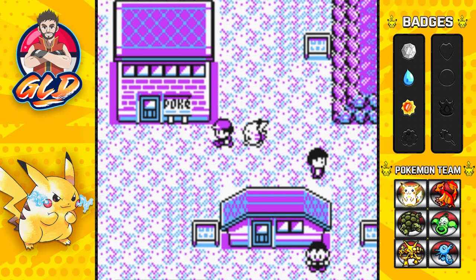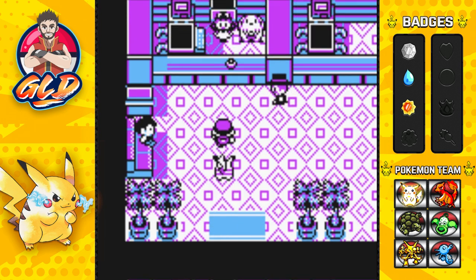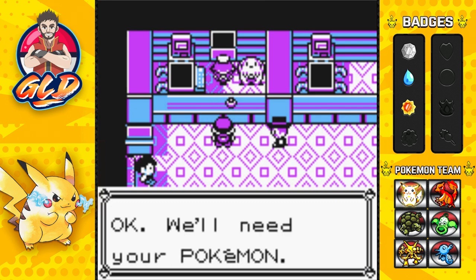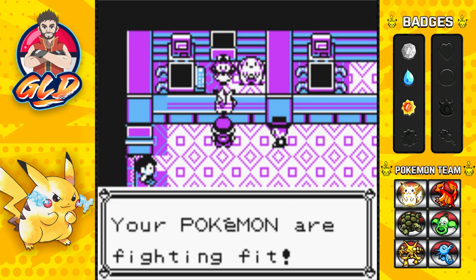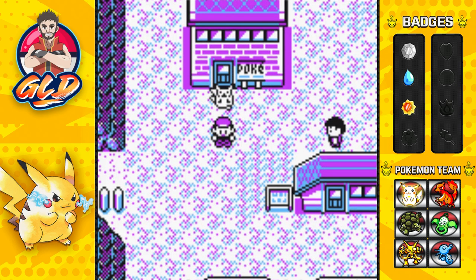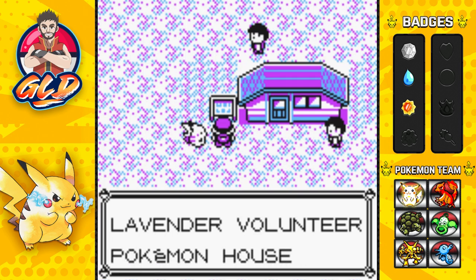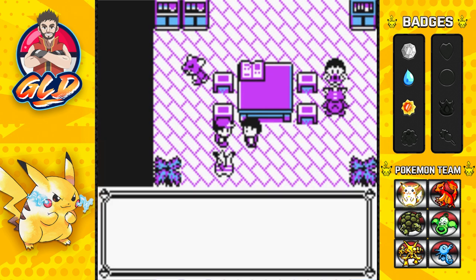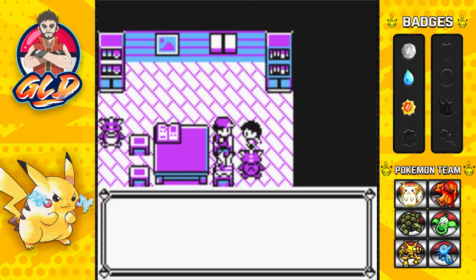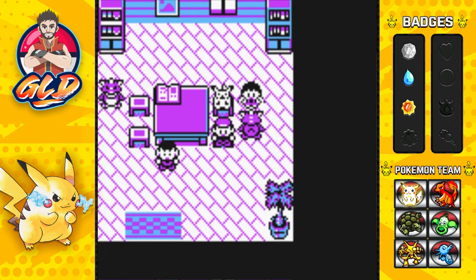Here we are in Lavender Town — creepiest town ever. We're going to heal our Pokémon first because this place is really, really creepy. I also wanted to capture a Gastly and get a Gengar on my team, though I went against it since I was planning to use Alakazam. First things first — this is the volunteer's house. You talk to this person and they say Mr. Fuji isn't here. Mr. Fuji's house — he looks after abandoned and orphaned Pokémon.